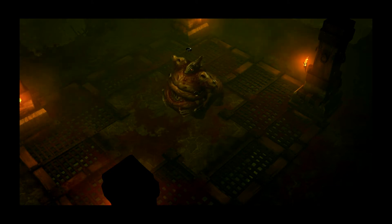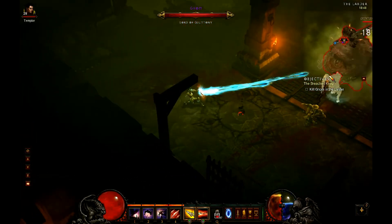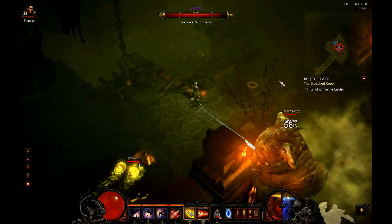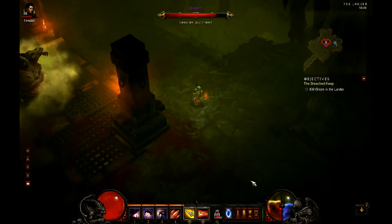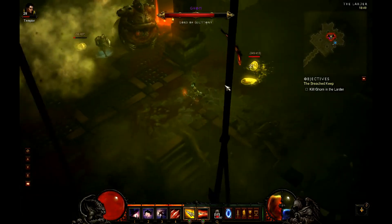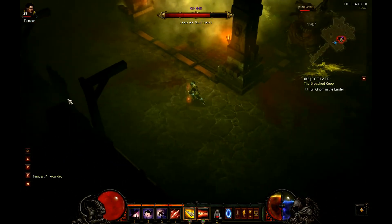The Gumb fight is really straightforward. He will chase you throughout the entire fight with very few abilities. He has a kind of gas cloud around him — I don't know if it does any damage, I didn't try to stand in it, but just be aware that it is there. Maybe it does damage over time. Otherwise he will just chase you and from time to time he will throw out little slimes. You can ignore them, kite them, or just kill them.